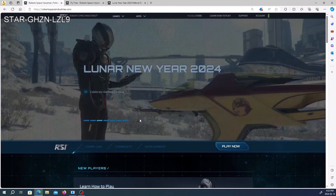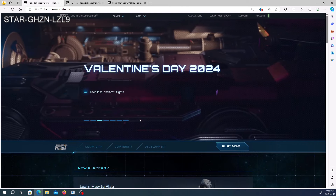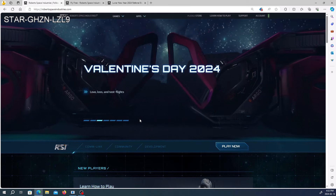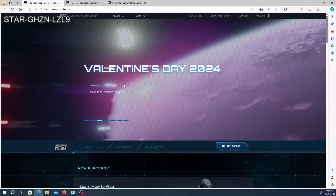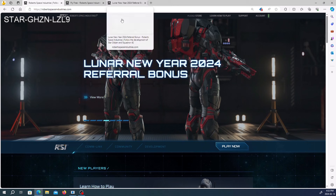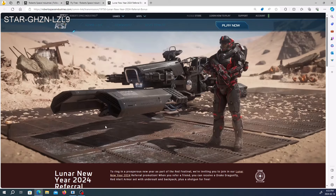Part one coincides with the end of the free fly event — what do you want to do if you want to continue to play this game? Take advantage of the referral bonus happening during Lunar New Year and Cormor. The referral bonus is a free $60 value: you get a suit of armor, undersuit, rifle, backpack, and a lifetime insurance upgradable Drake Dragonfly.